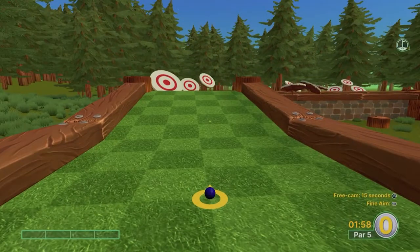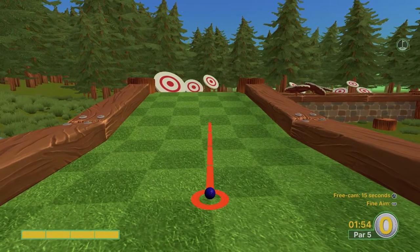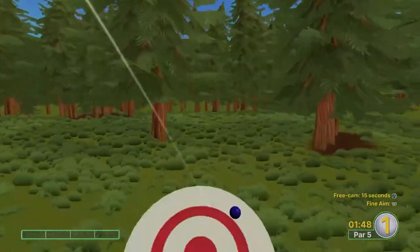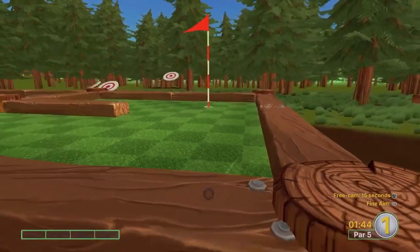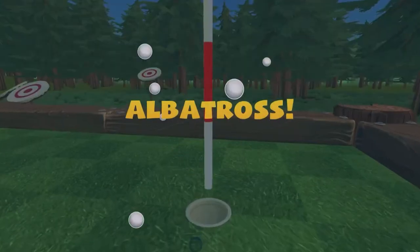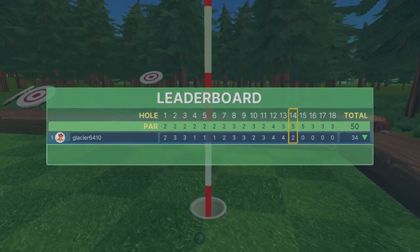Welcome to Griffin's Gaming Guides. In this video we're going after another Golf With Your Friends trophy: Getting Good, where you need to get 10 albatross. Each hole on the golf course has a designated par, which is the number of shots it would take for an average golfer to complete that hole. An albatross is awarded for taking three less shots than par, so this can only be done on a hole with a par of at least four. Several holes in the game are viable for an albatross, including Forest hole 15.